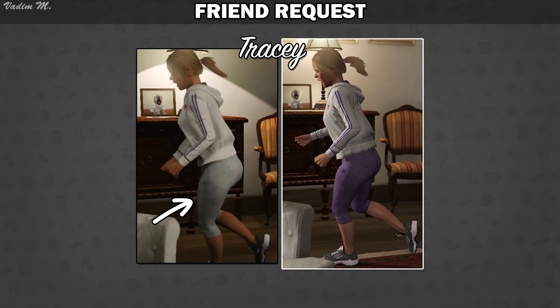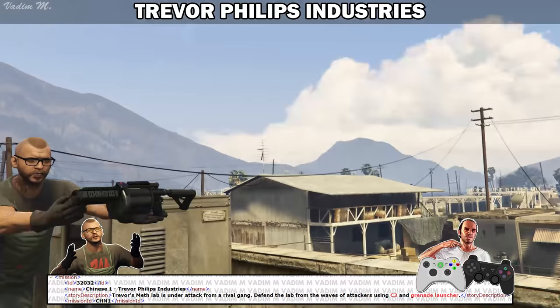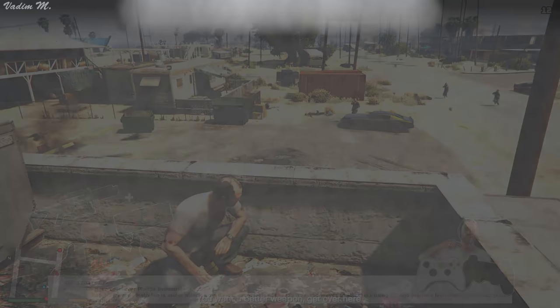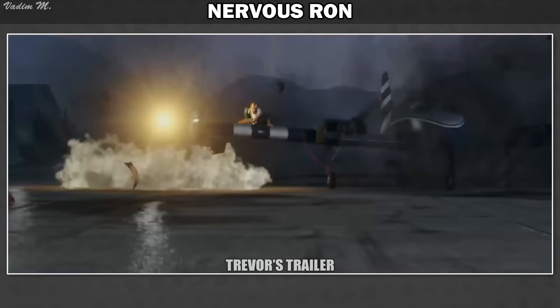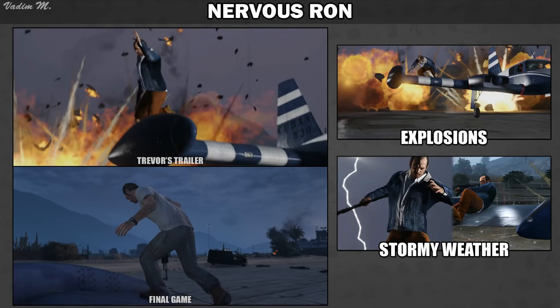Remember the mission Trevor Phillips Industries where we had to defend our meth lab from the Aztecas gang? Based on the leaked file, in addition to the grenade launcher, Chef would give us some C4s so you could have some more fun playing around with explosives. Let's also take a brief look at the Nervous Ron mission. In Trevor's character trailer, the scene where Trevor is shooting on the airplane wing took place during stormy weather with many explosions occurring all around the plane. However, in the final version, during this mission the weather is clear and Trevor bails out from a plane without any fireworks in the background.